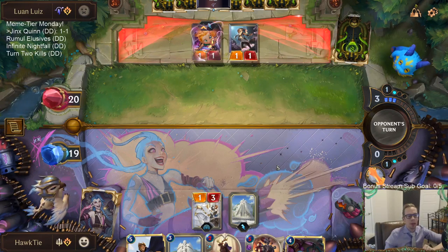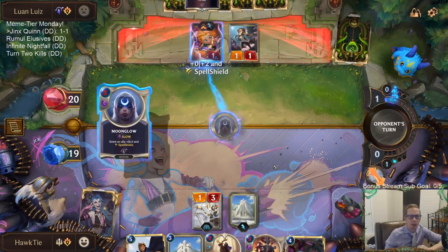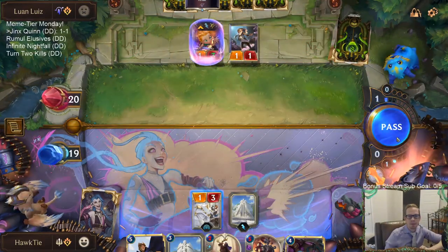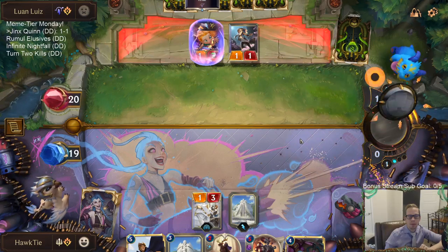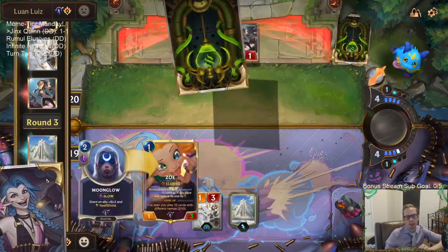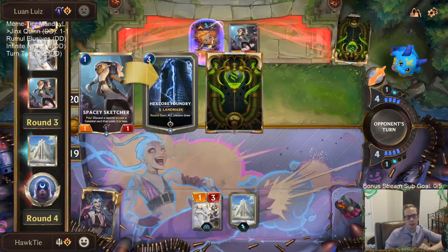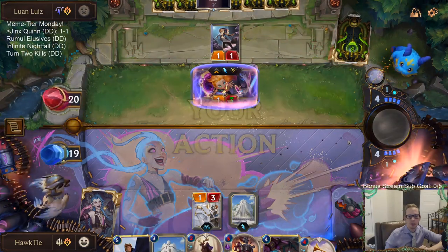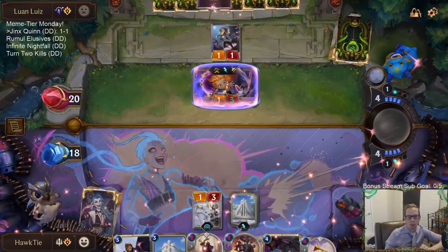You can play whatever splash region you want — you're going to mostly play all Targon cards anyway. They discarded Hexcore Foundry? Weird card to see.